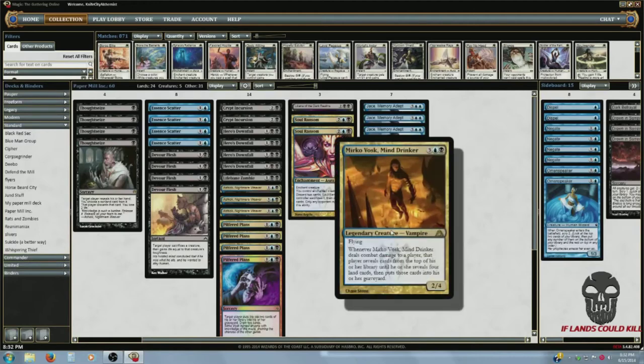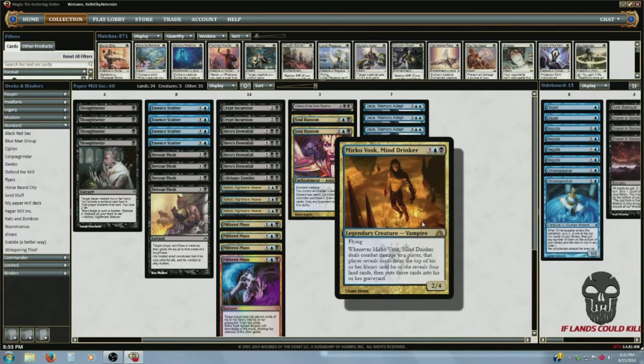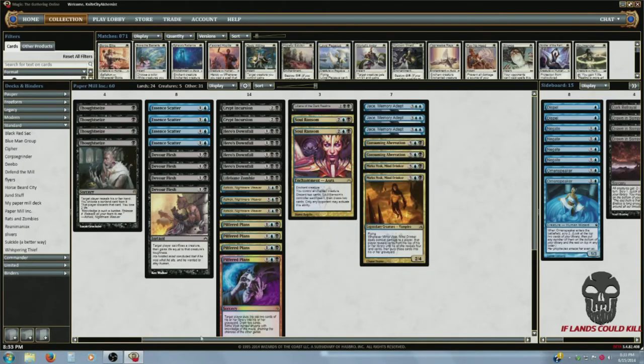Mirko Vosk, Mind Drinker — this pesky fucker. He is a 2/4 flyer: when he deals combat damage to a player, that player mills until they hit four lands. Late game, say turn ten with ten lands out, milling until you hit four lands is pretty lethal to your library. People definitely want to get rid of him fast. I only run two because he's legendary and I just don't need a bunch of creatures — same with Consuming Aberration.